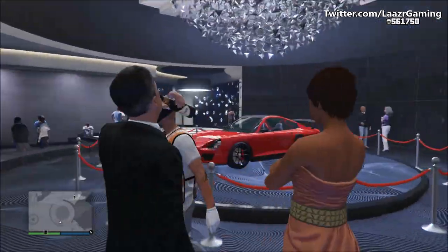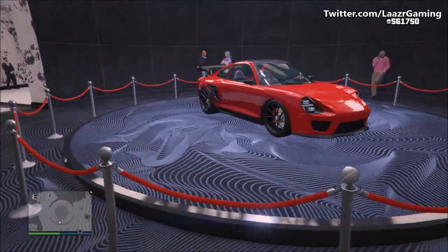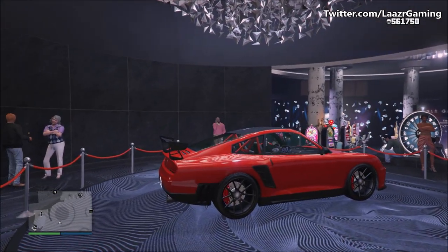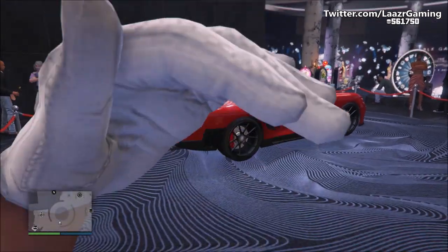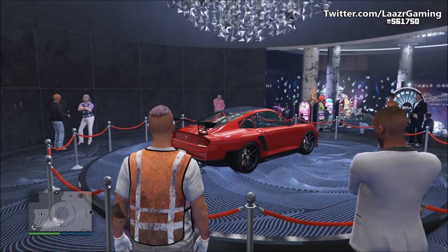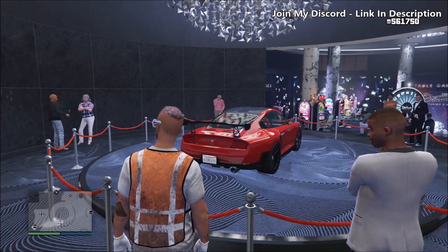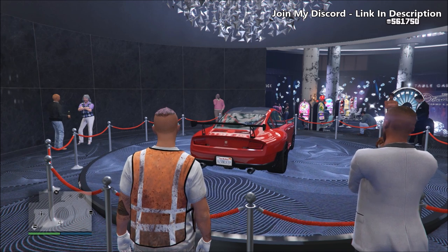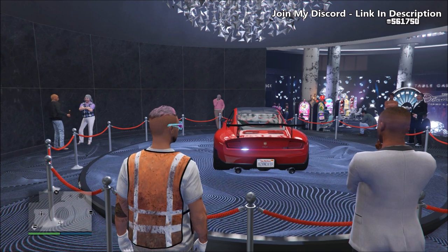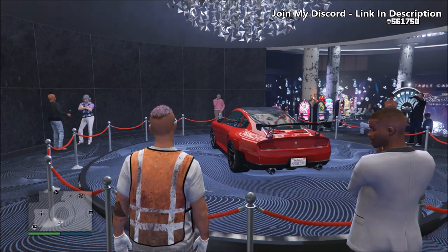Nine times out of ten you should land directly on the podium vehicle. I've had quite a few friends already use this four-second method and win the car straight away. If you don't land on the car on your first attempt, you can quickly quit the game and load back in. As long as you quit within 30 seconds of spinning the wheel, it won't count towards your daily lucky wheel spin. So you can spin the wheel an unlimited amount of times until you land on the podium vehicle.